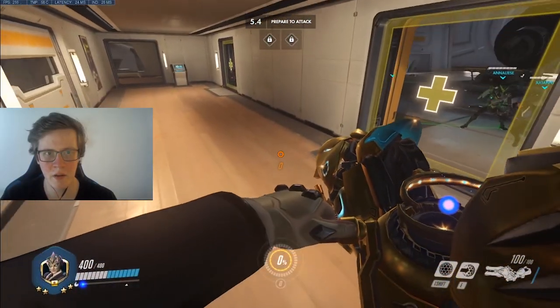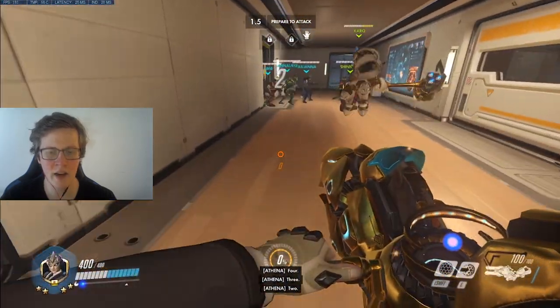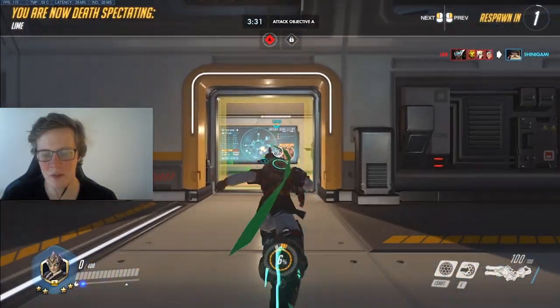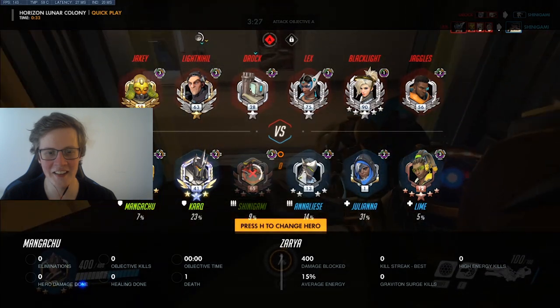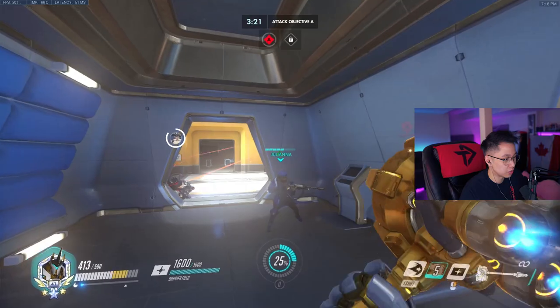When do you pick Torb in ranked, Mangachu? Usually against dive comps — that's pretty much the best time to pick him, or if you're getting owned by a flanker. That's pretty much the only time to pick Torb. If there was a map to play attack Torb on, this would not be it — it's probably the worst situation, but we're doing it for content.